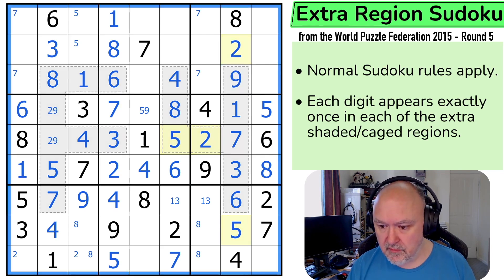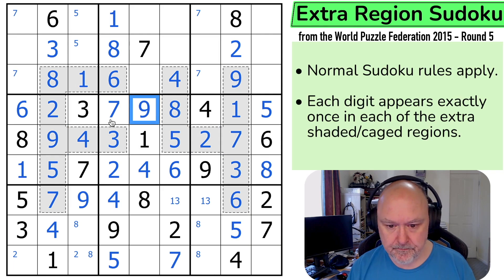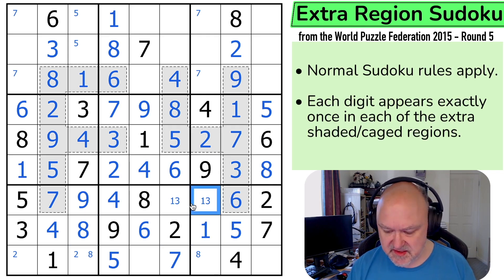I can get rid of all of the coloring. The 2 looks across making that the 9 and that the 2. The 5 makes that the 9. Nice puzzle — haven't finished it yet, but I'm enjoying what I've done. Can I resolve the 1-3 pair? Let's look at this triple: 1, 6, 8. There's no 6 there, no 1 or 8 there — that's the 6. The 1 looks down making that the 8 and that the 1, which makes that the 3 and that the 1. This box is just missing a 3.